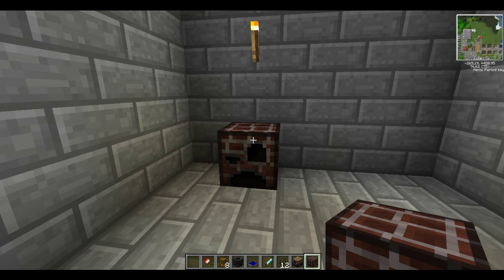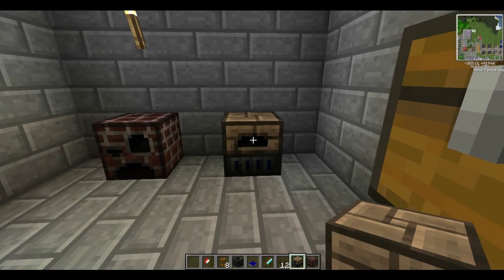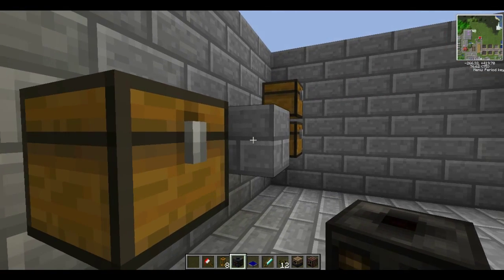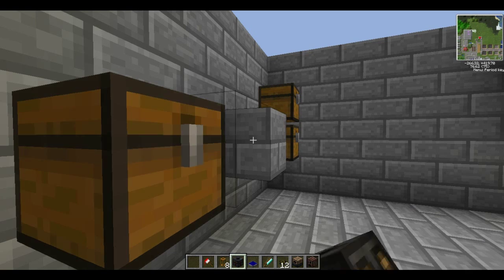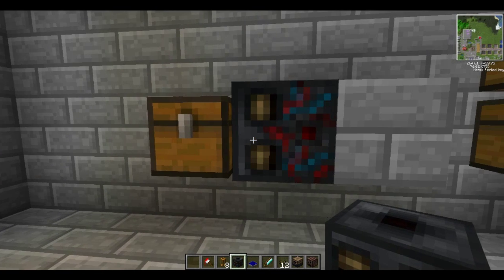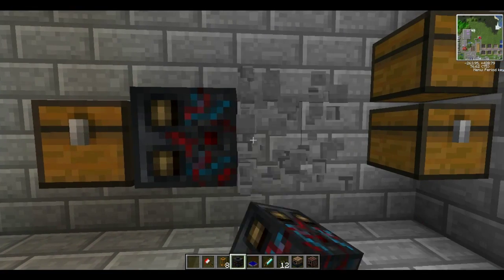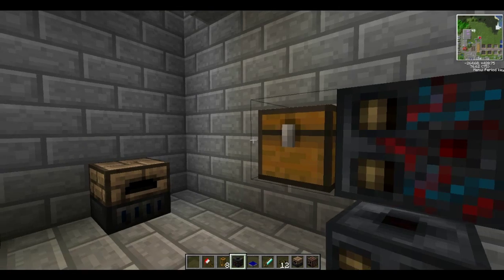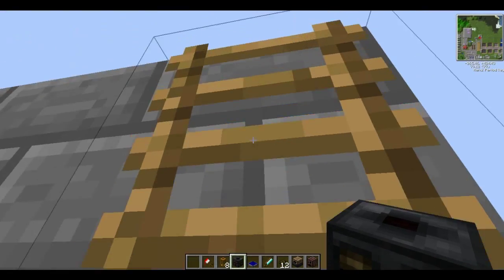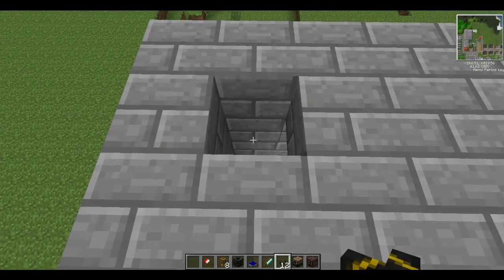So I'm going to whack down this alloy furnace and this blue electric furnace here. I'm going to put the sorting machine down here — you want to put a block where you want the tubing to come out of and then place it, because you want these little eye-shaped things to be pointing towards the chest. You can't connect these up with tubes to a chest otherwise it won't work, so just connect it directly to a chest — it's far more compact this way. Next I'm going to set up the solar panels on the roof. These are really easy to set up — you just get your wire and wire this down the side like so.